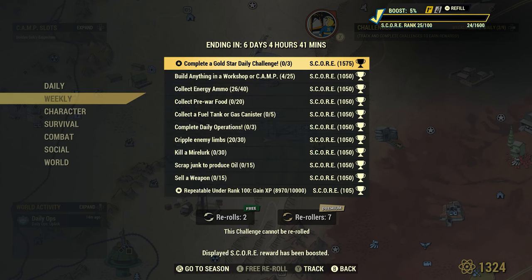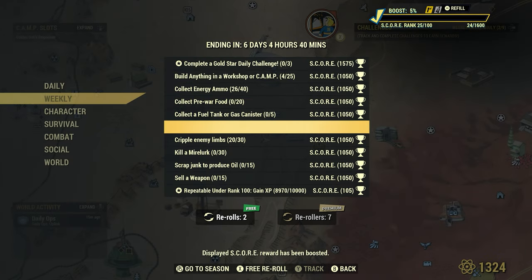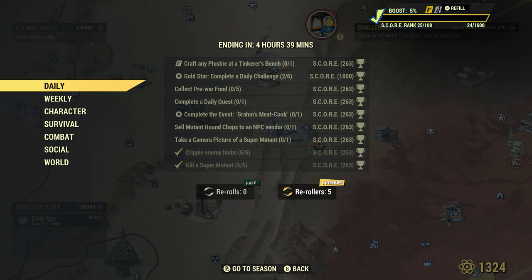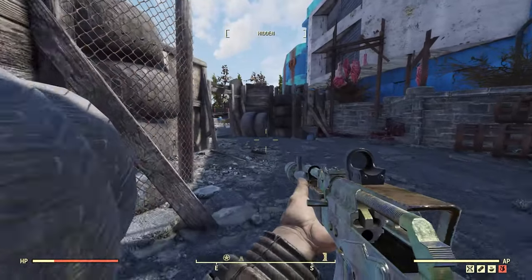At the start of a new Fallout week, the first thing I'd recommend doing is looking at the weekly challenges and using your rerolls to eliminate those that are either too much of a challenge, or any that can be completed too quickly or easily by dailies in the first two days. Rerolling any challenge also gives you the chance to gain an epic challenge, which will normally be slightly harder but will award more score points. Once you've rerolled any weekly challenges, take a look at your daily challenges and complete all the ones that would also complete any weekly challenges. If you have any expiring rerolls left, use them up on the daily challenges that could potentially complete any weekly challenges.